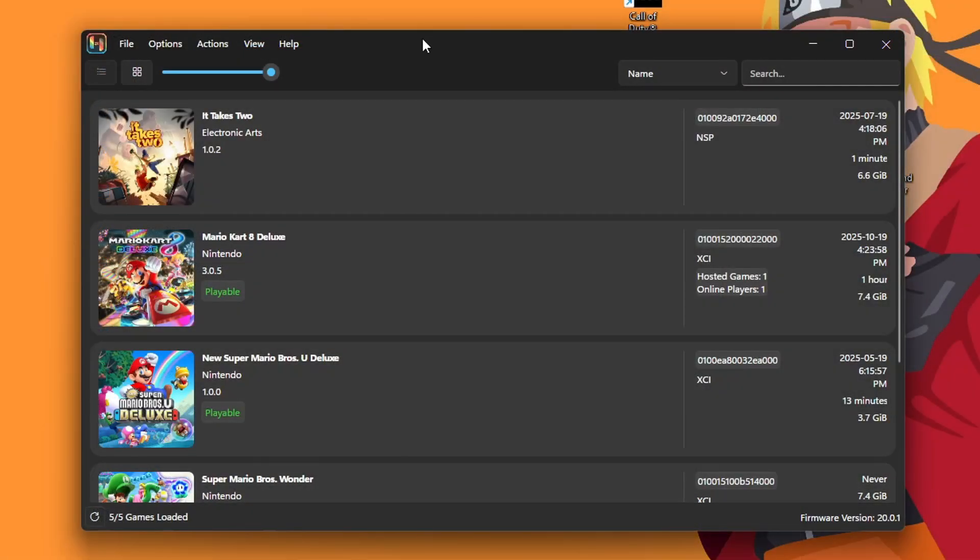To get started, open up your Ryujinx emulator. If there are any updates, make sure you update to the latest version. Make sure you have all your games set up — and the update version matters. If you're trying to play online on update 3.0.5, you can only play with other people who are also on that update. If you're on 3.0.3 and your friend is also on that same version, you can play on older versions, but I would suggest updating as more people have the latest.